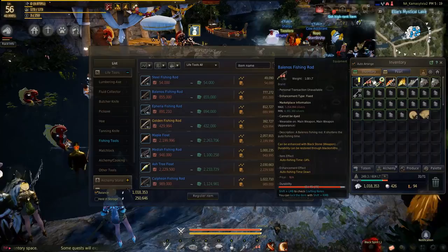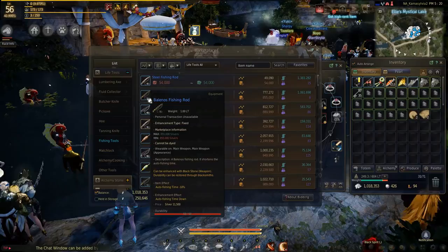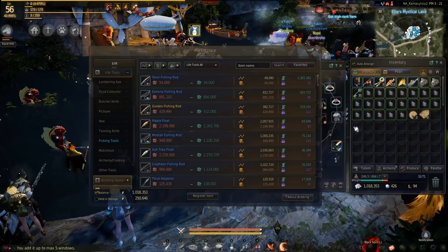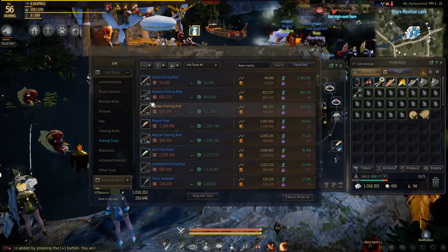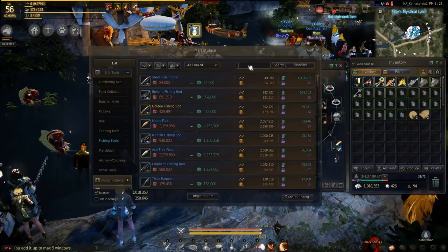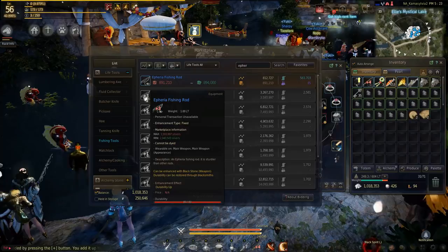It also has the effect that as you upgrade it, it will gain durability. The base Balanose rod has a durability of 50, mine has a durability of 70 — it gains 5 durability for every enhancement level. This is important because every time you fish an object up, you will use one durability. The Afaria fishing rod has more durability per enhancement level — it goes up by plus 10 per level — but it doesn't have the auto fishing time reduction that the Balanose rod does.